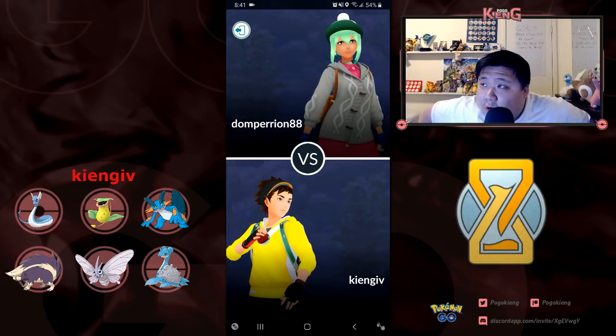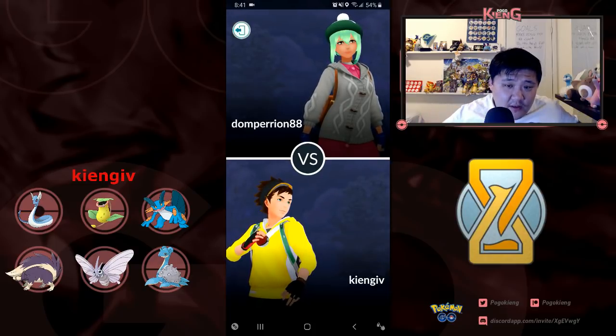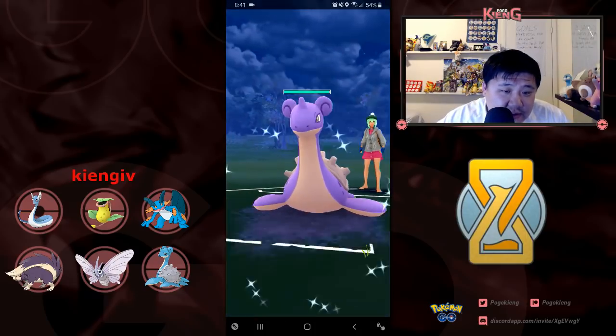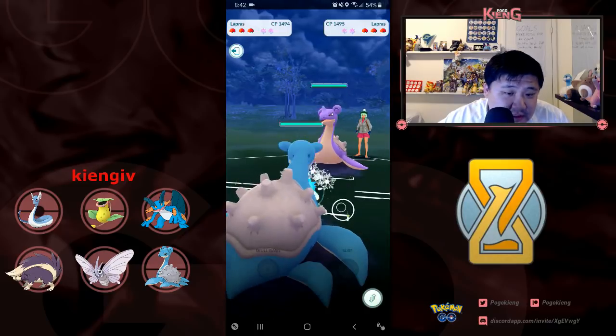Lapras and Dragonair — such a strong core. I'm really debating my starter. I think it's a pretty important pick because it can certainly sway the direction of your team and how the rest of your support roles play into it. It's taking a while to select. Go Lapras into Lapras — I need to master this Lapras mirror.